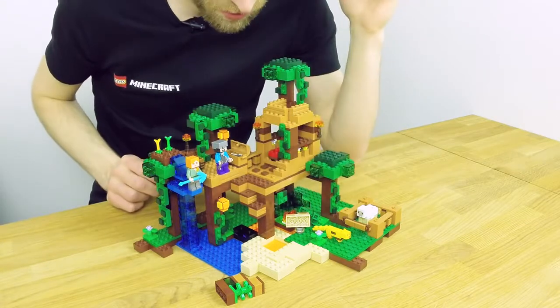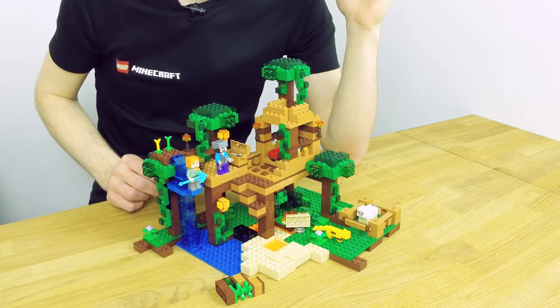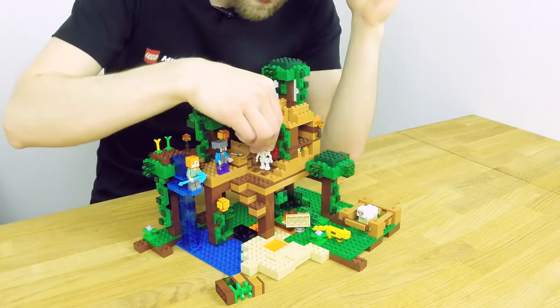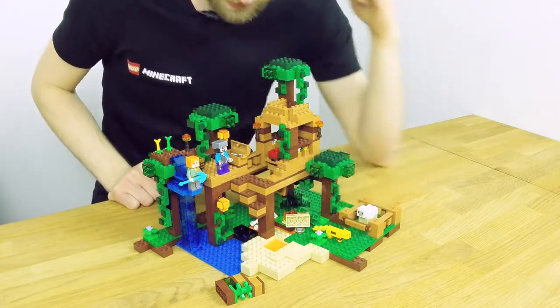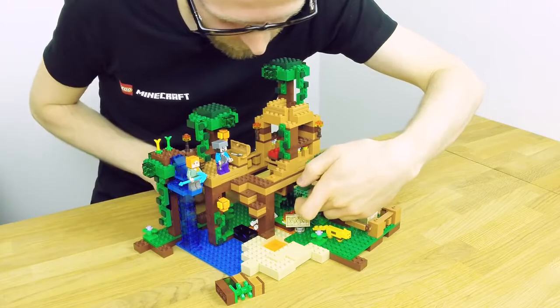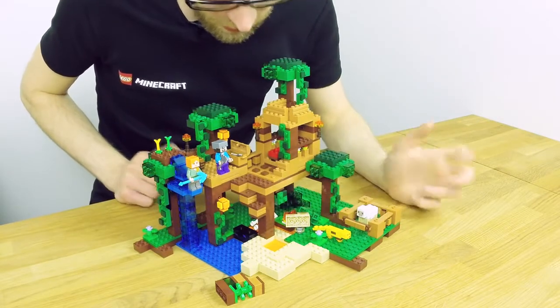This part may look familiar — it looks like a trap door, and it is a trap door. So if a skeleton or another mob is standing here, you can activate the trap door and the skeleton falls down into the lava — and yeah, that's not good for the skeleton. You can close the trap door just by moving this part of the leaf and then it's closed again.